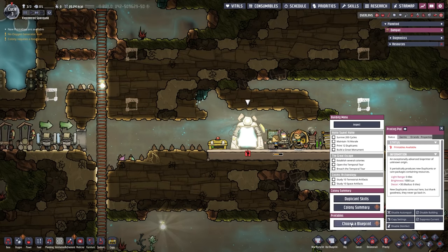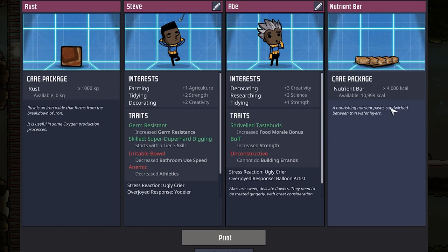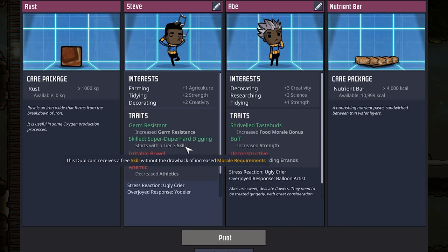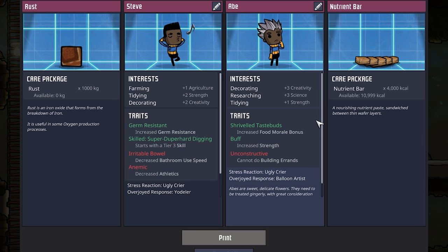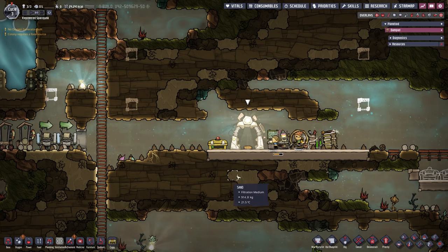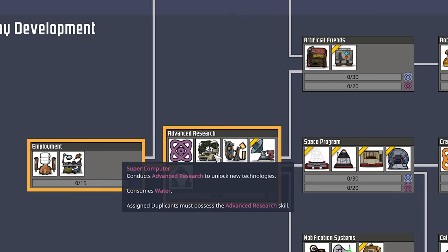Our printing pod is ready and we can choose a new dupe. We have rust and nutrient bars as item options. Steve has farming, tidying, and decorating, with a hard digging tier 3 skill but decreased bathroom use and decreased athletics. Abe has decorating, researching, and tidying — shriveled taste buds and increased strength but he cannot build anything. I'm going to go for the nutrient bars for right now and hopefully be more lucky next cycle. Champster is once again done with research, so let's go straight for the supercomputer.